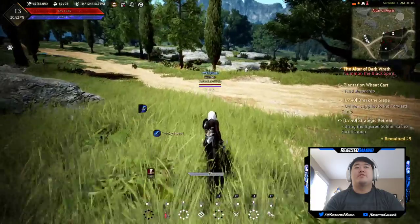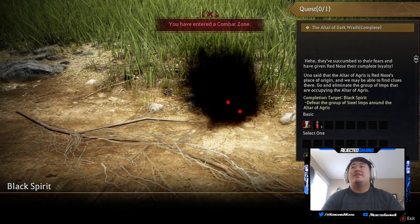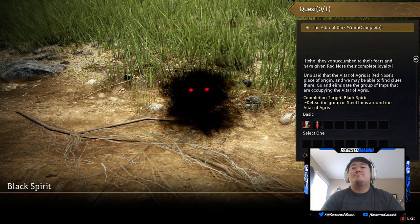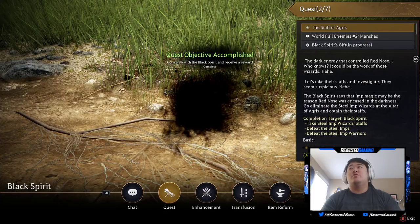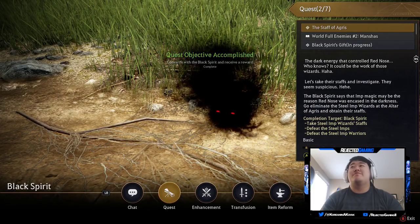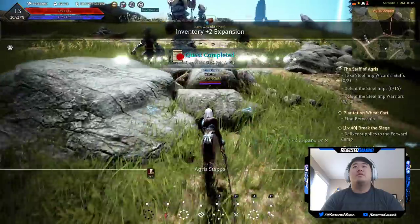Alright let me get over here and summon up my Black Spirit. He says: 'They've succumbed to their fears and have given Red Nose their complete loyalty. Grab that Staff of Agress — the dark energy that controlled Red Nose. Who knows, it could be the work of those wizards. Let's take their staffs and investigate.' He seems suspicious. Let's complete that.